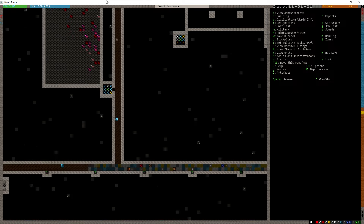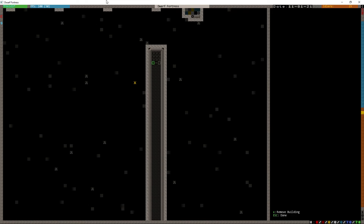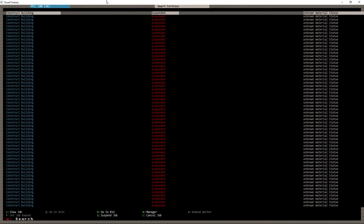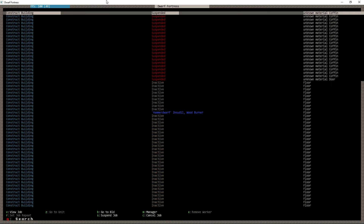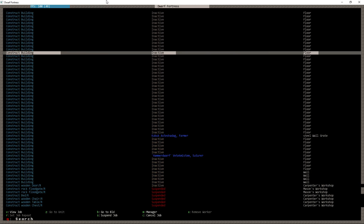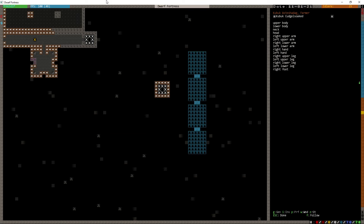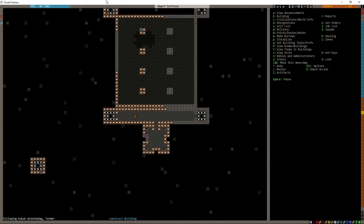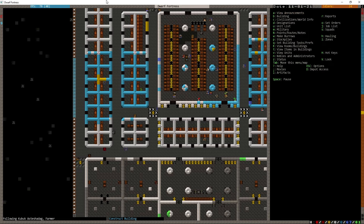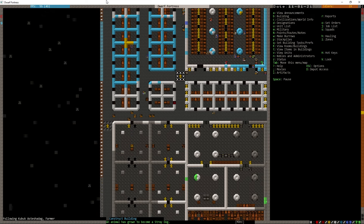What was I watching for? Oh right — I want to see if someone was going to install this wall grate. That's still a job we're looking to get done, right? Someone's apparently doing it. Who is building the wall grate? Steel wall grate — this guy, Kabuk Astashadog. He's not even close — you've got a long walk ahead of you, my friend.